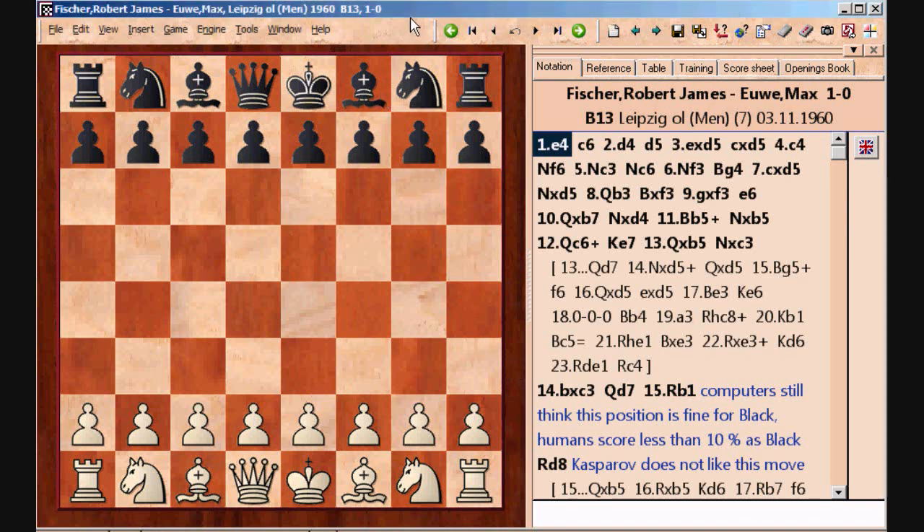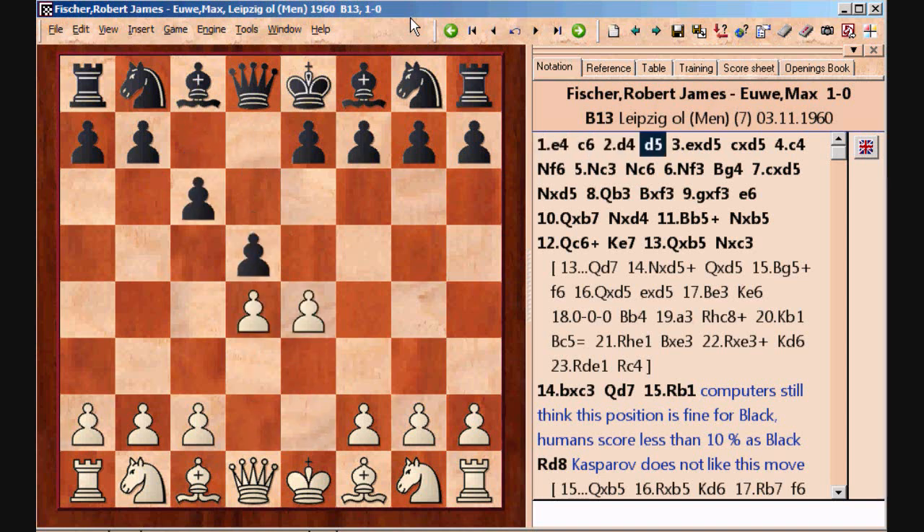This is a game by Bobby Fischer. He played in 1960 against Max Uwe. The opening was the Kan defense and White went for the Panov attack.